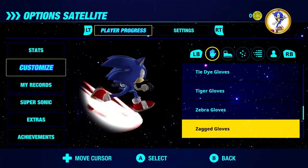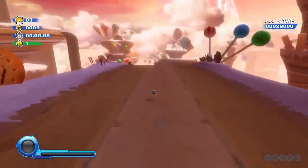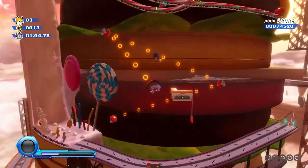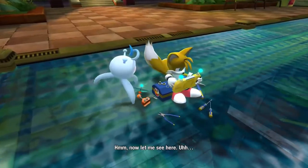You can collect park tokens just like rings, and they can be exchanged for new gloves, shoes, and even custom boost trails for Sonic. In my 30 minutes of playtime, I was able to collect the 7 park tokens I needed to unlock green shoes for Sonic. They have all the basic colors you'd want, as well as fancier options like tie-dye and chrome-colored gloves. I was pleasantly surprised how natural it felt to have a slightly customized Sonic during speedy sections, however the color variations unfortunately do not show up in cutscenes.